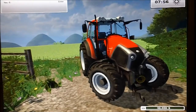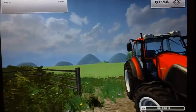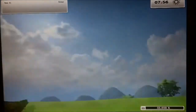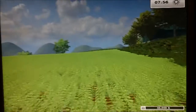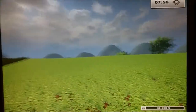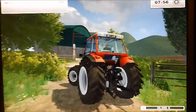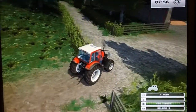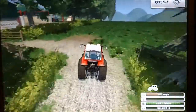Hello YouTube, this is FS Farmyard Dog and today we are back on the farm. It's 7:56 in the morning, we've got a little bit of cloud cover and the field of canola and barley that we planted in episodes 2 and 1 is almost ready to harvest but it's got one more stage left. Today I thought we might get the grass cutters out and cut some grass in field one, so I'll just drive the tractor up to the farm and pick up the grass cutters.